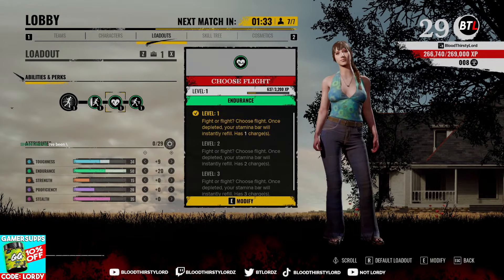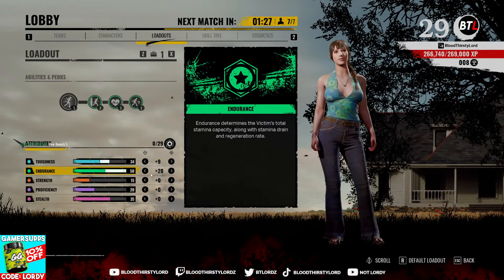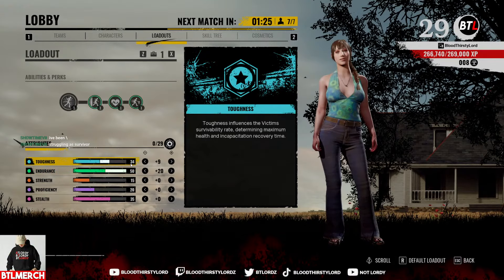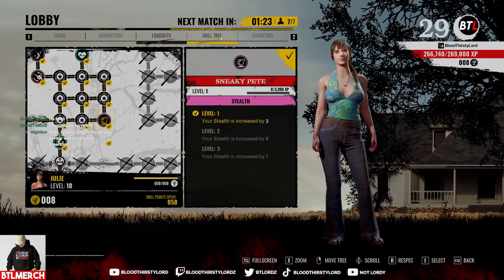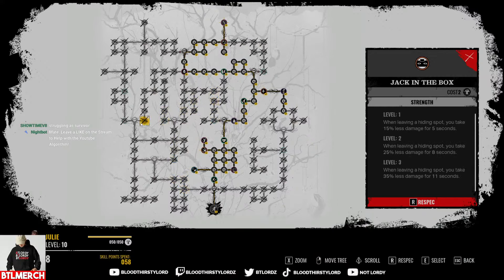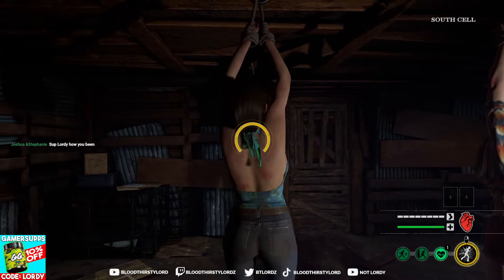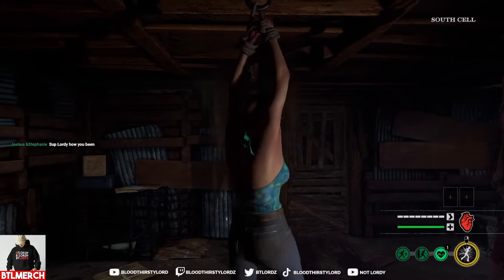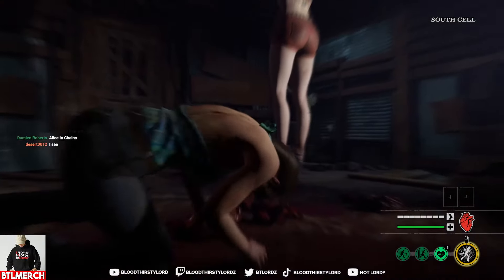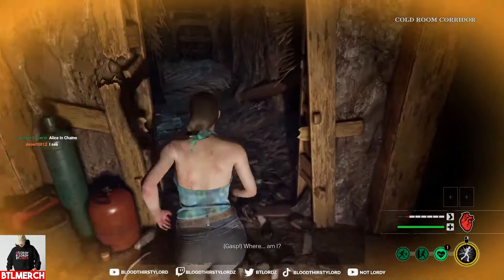Choose Flight will refresh our charge on our stamina bar once it depletes, to go back to full capability and give more movement speed — it's kind of nutty. With endurance at level 50 and toughness at 34, that's plus 9 and plus 20 with this skill tree. Make sure to utilize it. Max movement speed Julie — let's enjoy it, it's super fast and it feels great using this character.